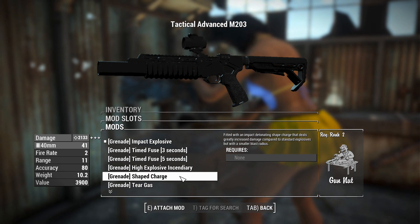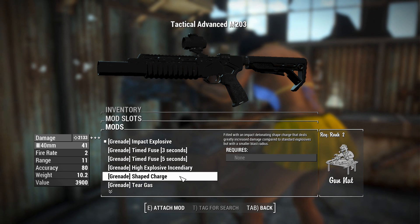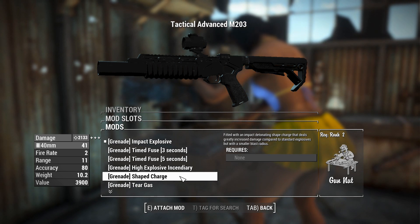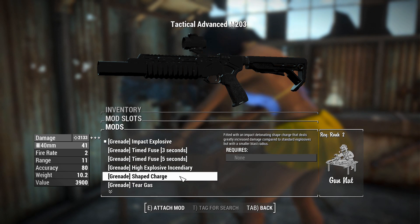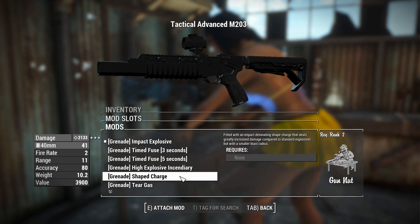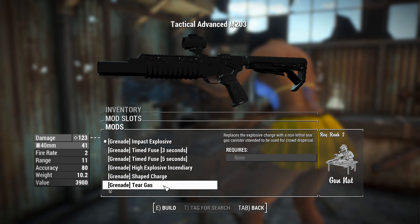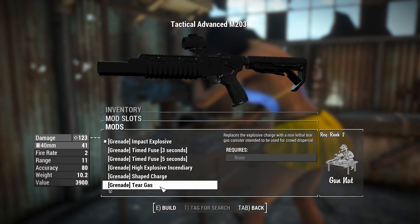The shaped charge looks fun because we're getting 2,100 damage out of this. Less explosive radius, but we've got Demo Expert rank 4 so our radius would be increased compared to what this thing would be like unspecced. The shaped charge is an exceptionally interesting choice here. We've also got tear gas, which is non-lethal — we want to actually kill stuff because if we don't, we'll get killed.